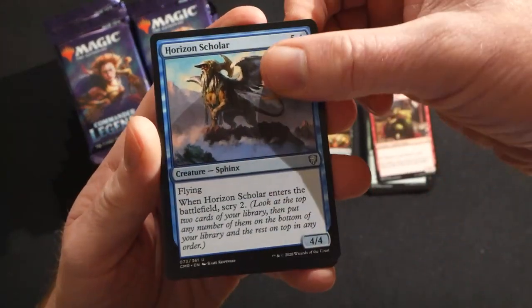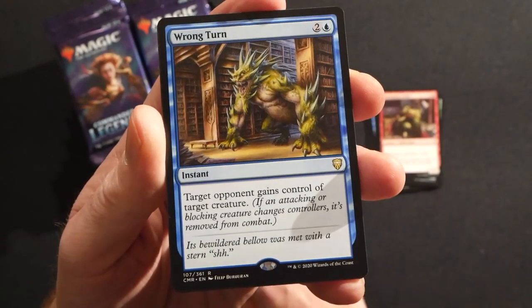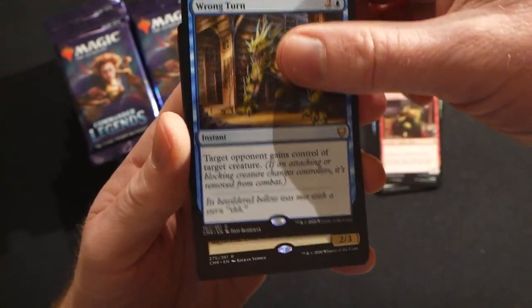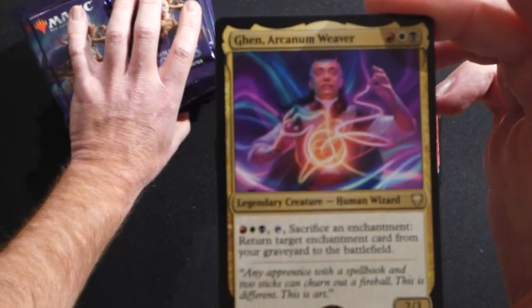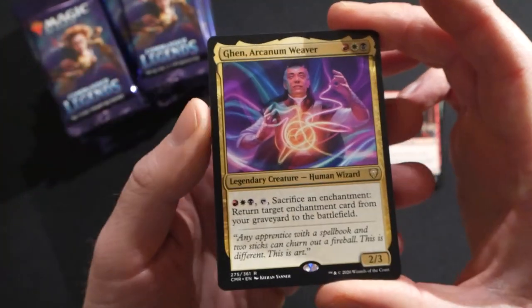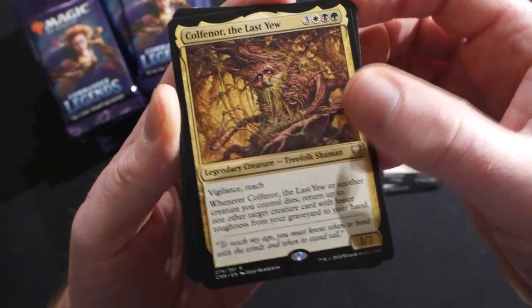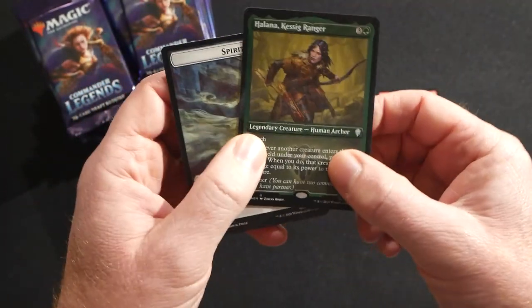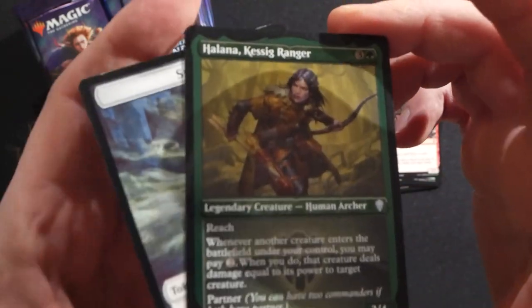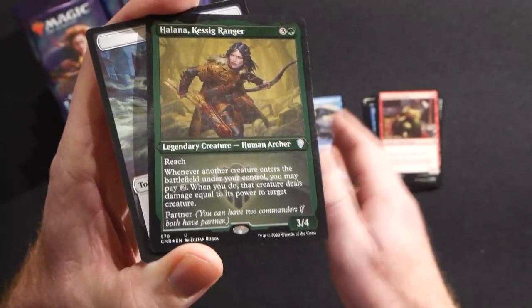Our first uncommons: Feast of Succession, Horizon Scholar, and Wrong Turn — a three-mana instant where target opponent gains control of target creature. We have another rare, Arcanum Weaver, and then another rare, Coalfang, Ore of the Last. So three rares in your first pack, congratulations Robert! Halana, Kessig Ranger as well.